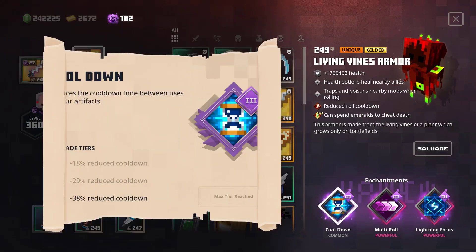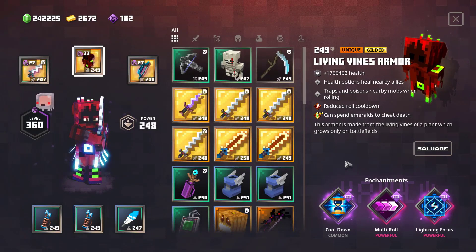It doesn't reset your character — you just keep on living and have an invulnerability shield, so you can kill those Deflect packs. The Lightning Focus on the armor increases the damage of our quivers. With 38% cooldown reduction you can't go wrong — it helps with the Feather, helps with the Quiver, and it's just good to have.